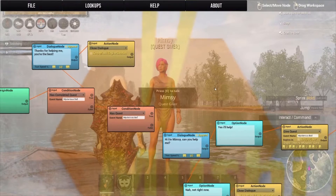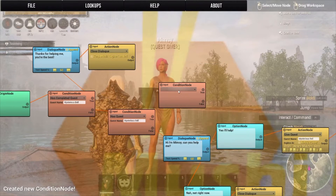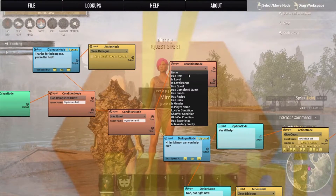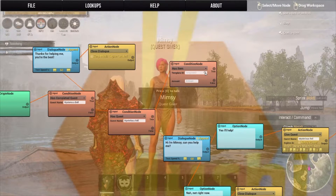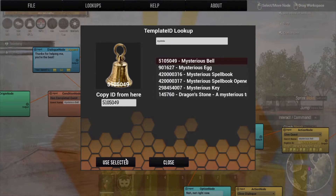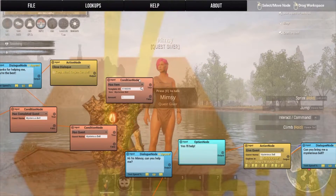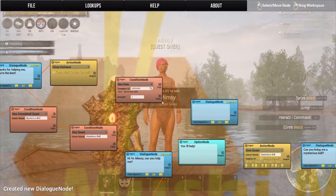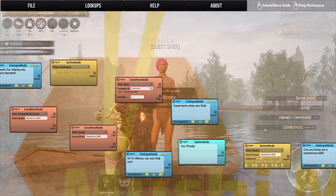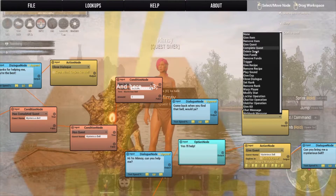The next thing you're going to want to ask is: do they have an item? This is an item retrieval quest, so you're going to add another condition node. If they have the quest, it's going to connect to this condition node that will ask if they have an item. You can click the search menu and type the name of the item you want — since we're doing a quest for a mysterious bell, I'm just going to add this one. It'll ask if they have one mysterious bell in their inventory. If they do not, you can add a dialogue node and she can just say 'Come back when you find that bell, would you?' Then add an action node to close your dialogue.